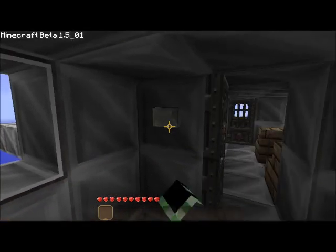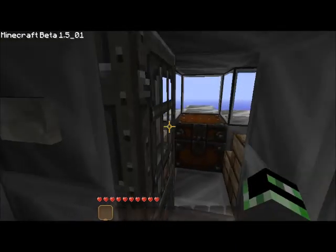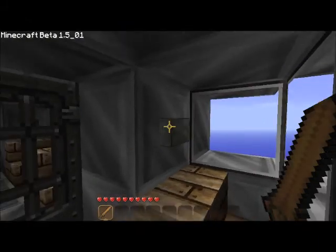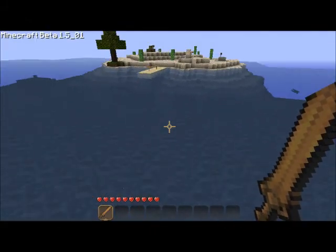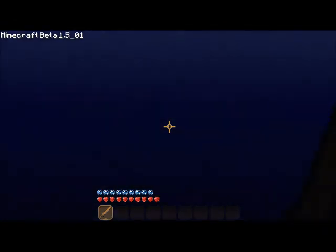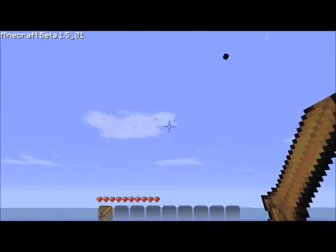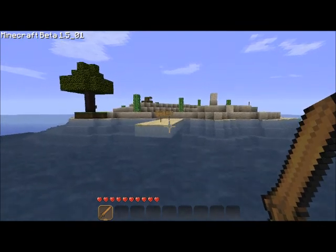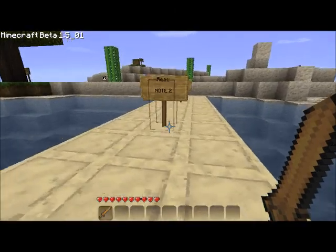I played maybe not even 5 minutes of this. Put all that in my inventory and get out of here. The first time the TNT hit me, the plane's just gone in an instant. So then you come upon this little island. And it says Read Note 2.